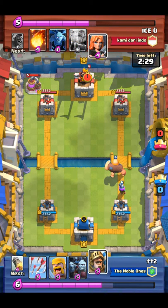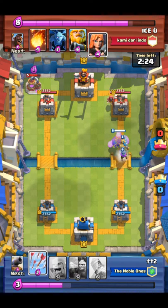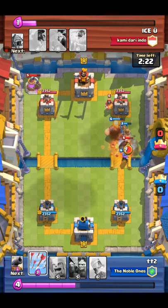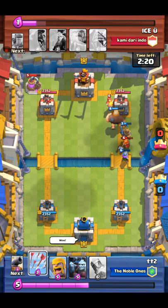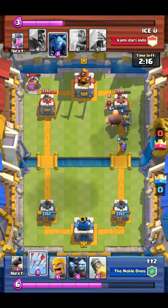So he's gonna send in a Wizard to try to defend my push, so I send in my Prince. Because my Musketeer is only level 6, the Fireball doesn't kill it, and it starts to do massive damage on his tower along with the Prince.